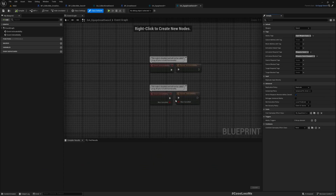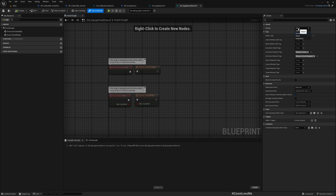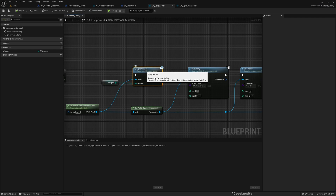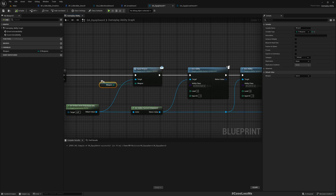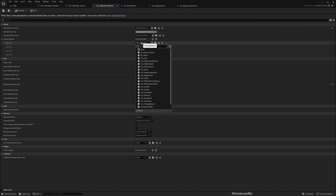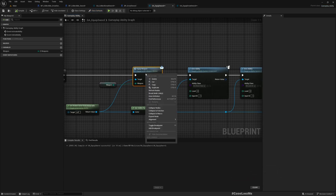Let's create a child blueprint — I'll call it GA Equip Great Sword. The first thing to change is that instead of sword, we need to use great sword. That means when we activate this GA Equip Great Sword ability, we will pass great sword to the equip weapon interface function instead of sword. We also need to use GA Equip Great Sword here instead of GA Equip Sword.